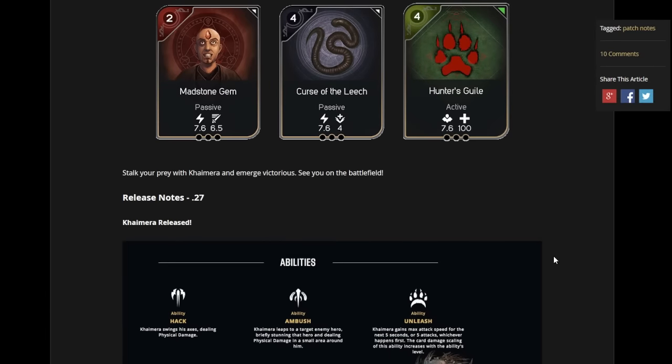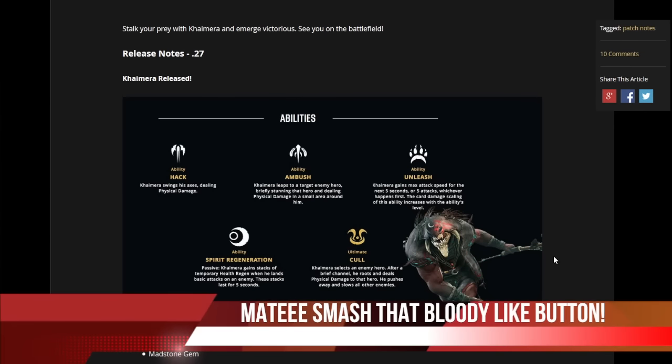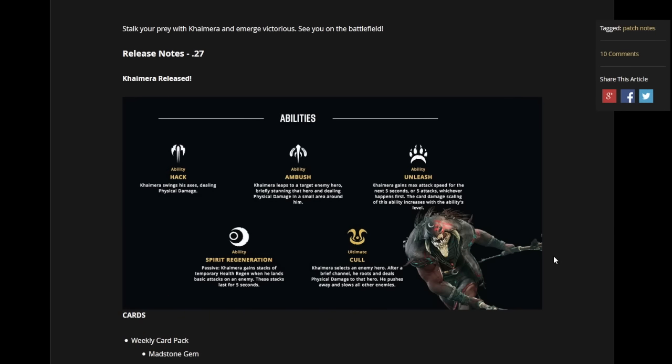Stalk your prey with Chimera and emerge victorious. So we got all the information. His ability is called Hack — Khaimera swings his axes, dealing physical damage, which is pretty much his basic attack. Then his other ability is called Ambush, which was called Pounce or Leap. Khaimera leaps to a target enemy hero, briefly stunning that hero and dealing physical damage in a small area around him. His other ability is called Unleashed — Khaimera gains max attack speed for the next 5 seconds or 5 attacks, whichever happens first.